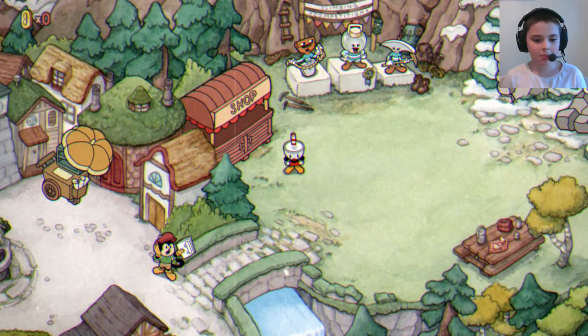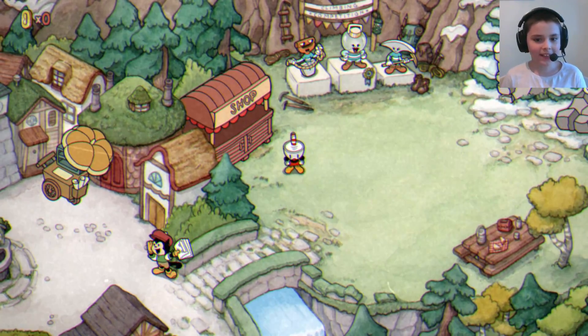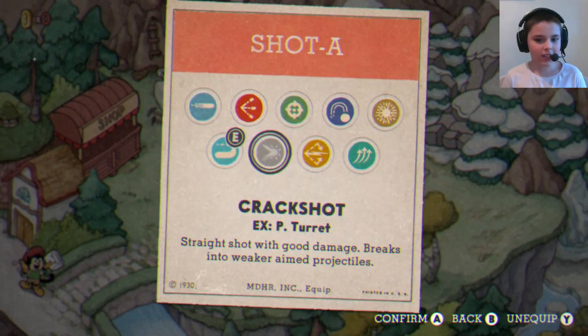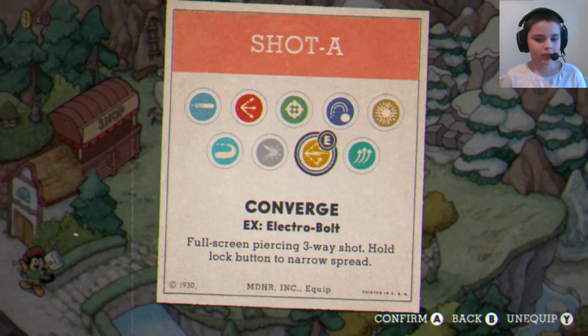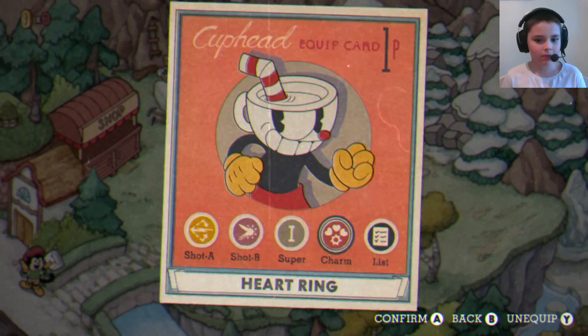Hi, I'm going to be playing some more of the Delicious Last Course DLC in Cuphead. Before we go and fight our next boss, I'm going to change our weapons a little bit. I'm just going to have Converge, and I'm also going to change our charm to the health wing.